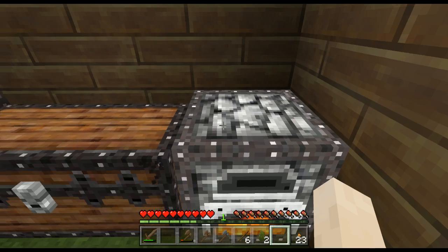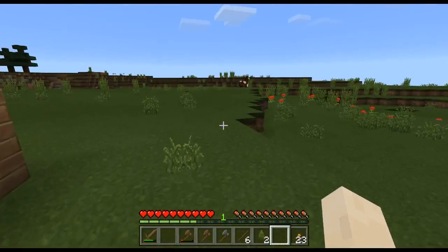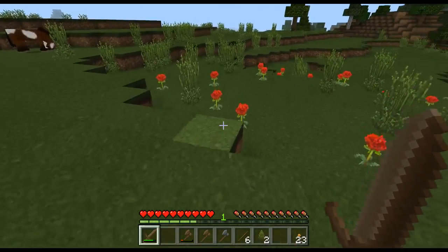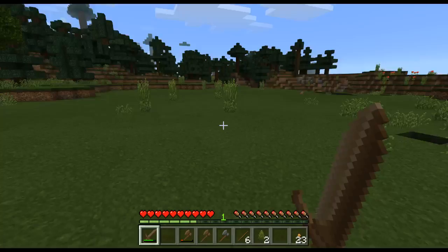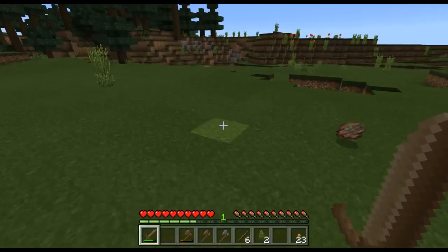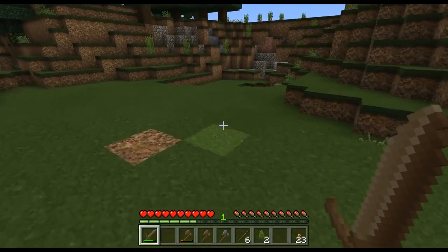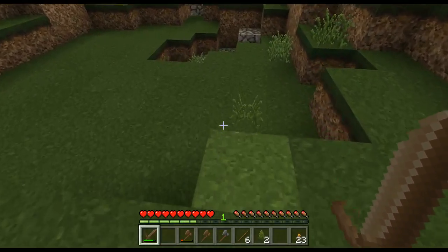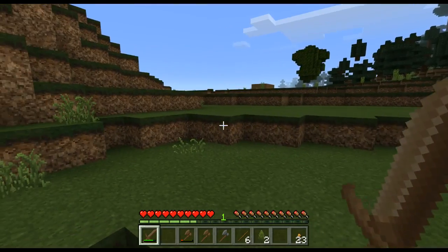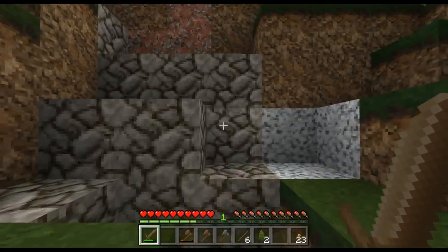As the food bar gets all the way down you die, so you've got to eat every so often. It's good to carry food on you. That's not an actual mine — sometimes you see holes in the ground and holes in the walls, but you can always just make your own so let's do that.